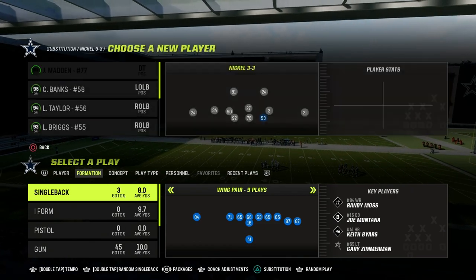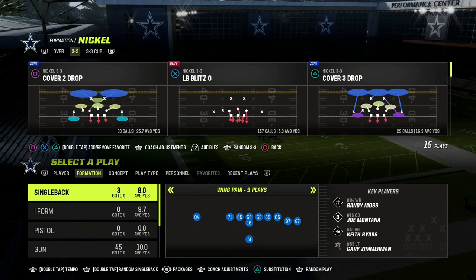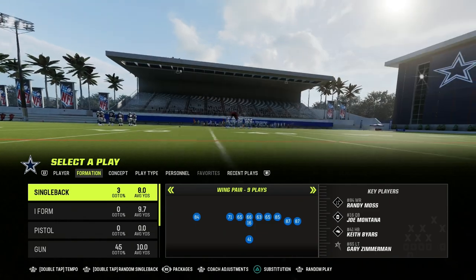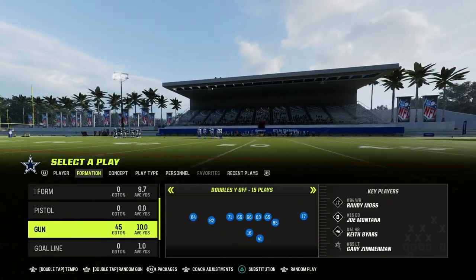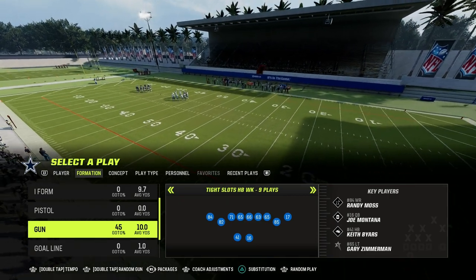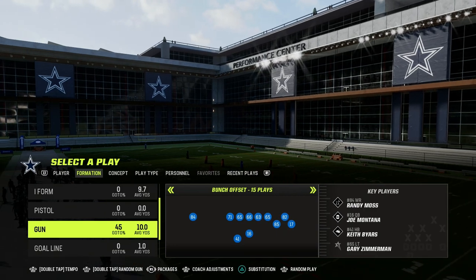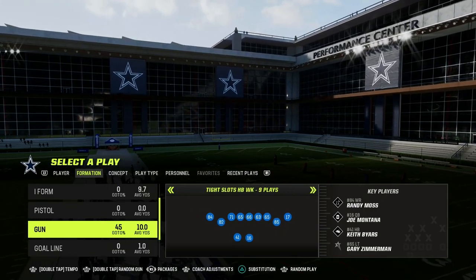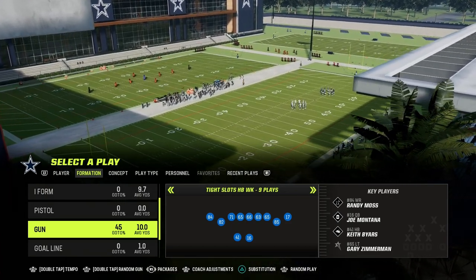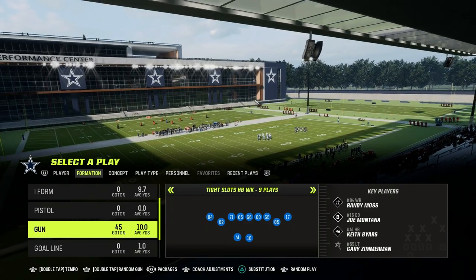We obviously know that there are effective routes and effective concepts out of the Tight Slots Halfback Week formation. This is in the Bengals playbook. If you want to get my entire Tight Slots Halfback Week offensive e-book, the link to join the Patreon is in the description below — it's only $10. It gets you access to all of the e-books, so you can merge like Bunch Offset with Tight Slots. We have over 25 different offensive and defensive e-books available, and we just dropped a massive update in the Patreon breaking down some stuff we anticipate is going to work really well in Madden 24.